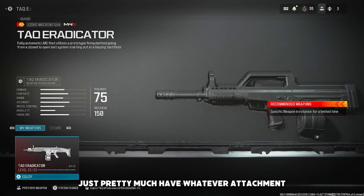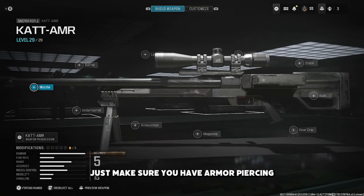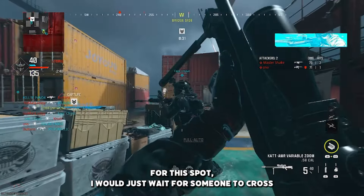I haven't seen a video on penetration kills on Shipment, so here's where I got my kills to get Interstellar. This video is going to be for the sniper and LMGs. Just pretty much have whatever attachment, just make sure you have armor piercing.